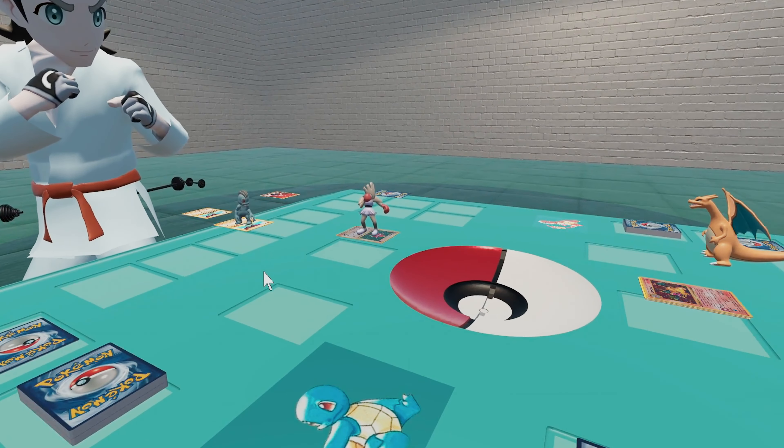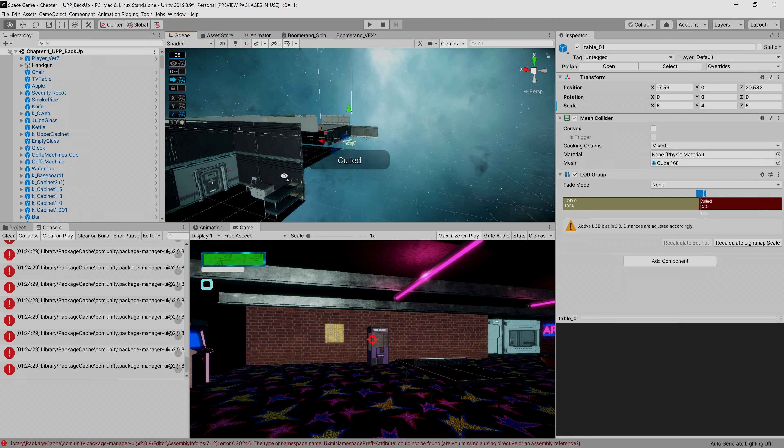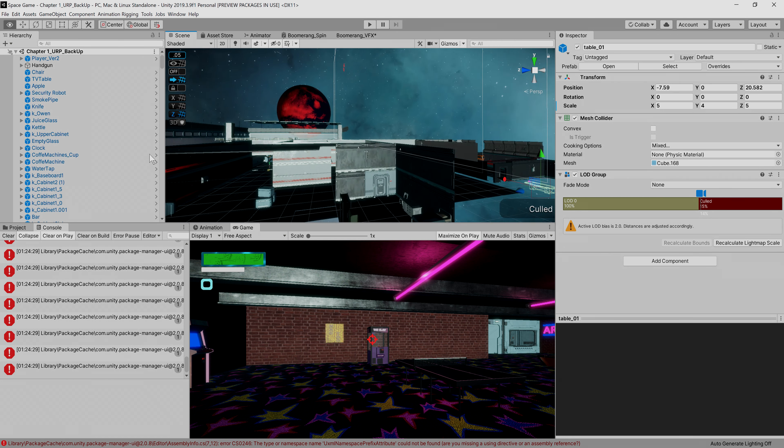I also spent a bit of time on optimization because I've literally done nothing so far and I don't even know what a typical optimization process looks like. I do know that adding LODs to my level could be a good start since my game was already chugging a lot. LOD stands for Level of Detail and basically determines what assets get swapped in and out depending on the distance the player moves away from a particular object, with the final stage being the culling stage where the object doesn't render in the scene. With my very little knowledge in performance and optimization I could immediately see an improvement in the smoothness of the game.